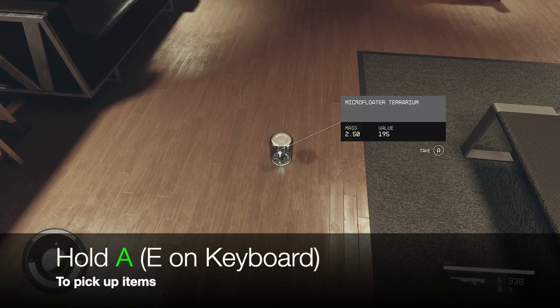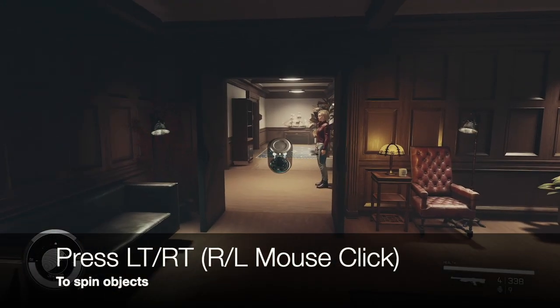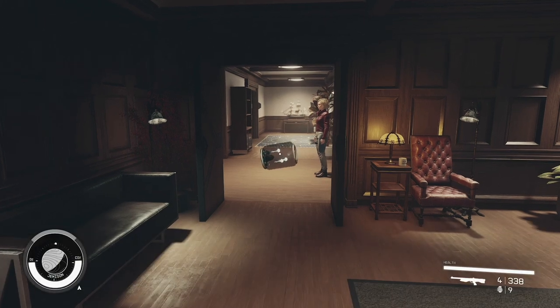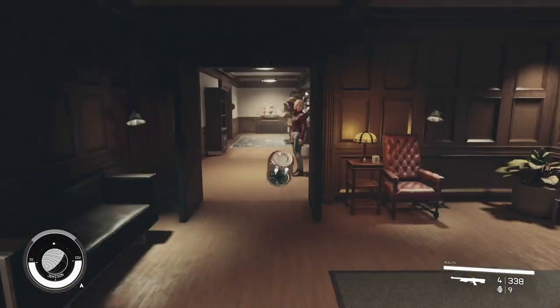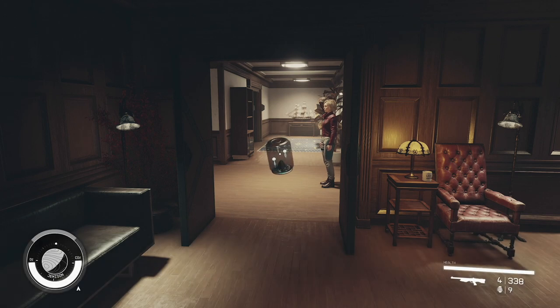You hold A to pick it up, or E on the keyboard. Then you can use the right and the left trigger, or right and left mouse click, to spin it on its axis. Isn't that cool? And not only can you spin it on this one axis, but if you click the left stick on the controller or shift on the keyboard,